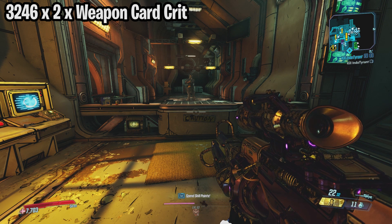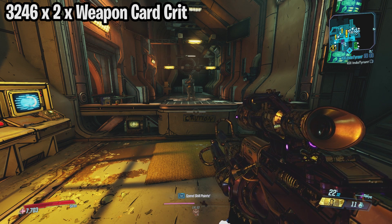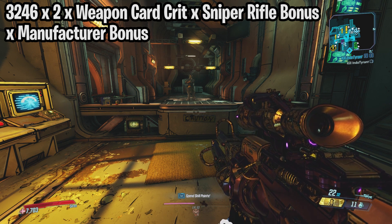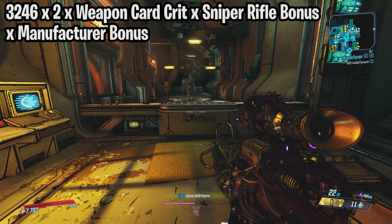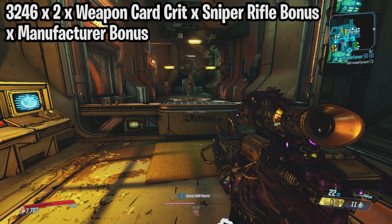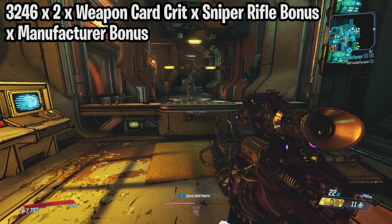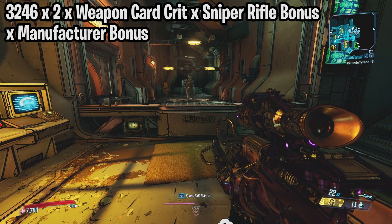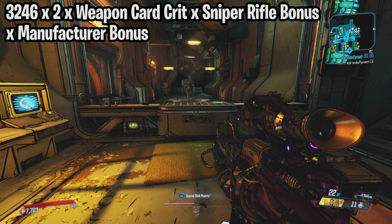These special bonuses are multiplicative, so even if you have a Jacob's sniper rifle you still have to separate them in the formula. You would multiply by 1.20 for the sniper rifle bonus and then multiply by 1.10 for the Jacob's bonus. So the formula so far is: your damage of 3246, times 2, times your weapon card crit bonuses, times the sniper rifle bonus, times the Jacob's bonus.